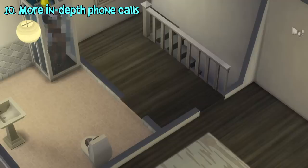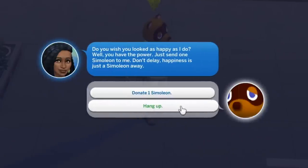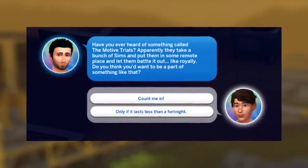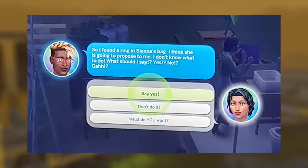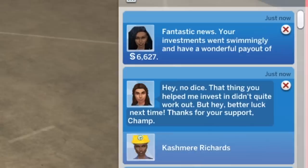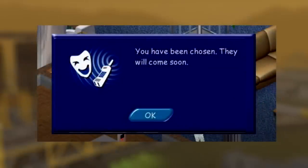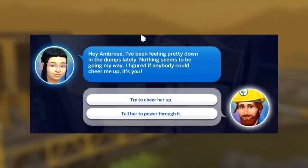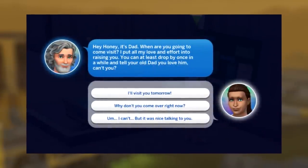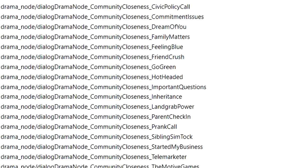In this pack, there are new random phone calls added — but these aren't just ordinary phone calls. They feature special dialogues, responses, and some directly affect gameplay depending on your decisions. The types of phone calls include inheritance from a long-lost family member, challenge offers you can take, someone asking for your advice on things like having a baby or proposing, someone borrowing money as an investment with a chance to get more money back later, and many more. You can also get prank calls from strangers — some of which are the same creepy prank calls from The Sims 1. In the game code, these are called 'Community Closeness.' The feature adds depth to your relationships with other sims, though it's odd that it's exclusive to this expansion pack rather than a free base game update.